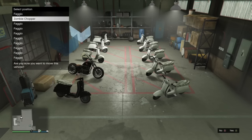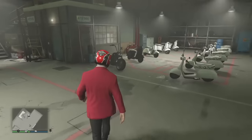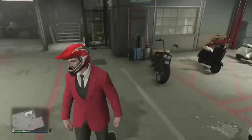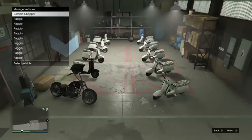As you can see, when nobody's standing right next to the bikes, you cannot switch them and duplicate them — it doesn't work. You can also use the Zombie Western Chopper or the Rat Bike, as long as somebody is standing right next to them.